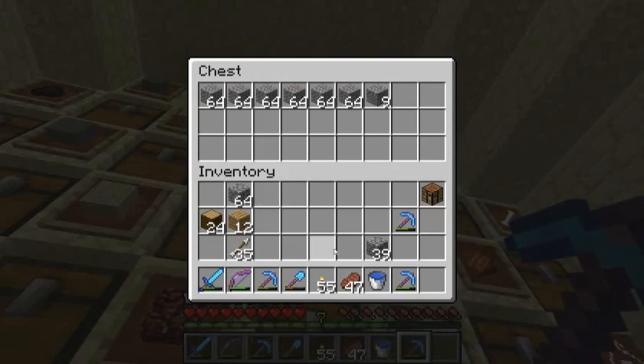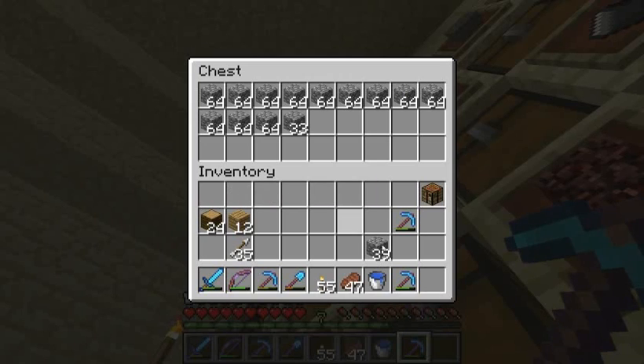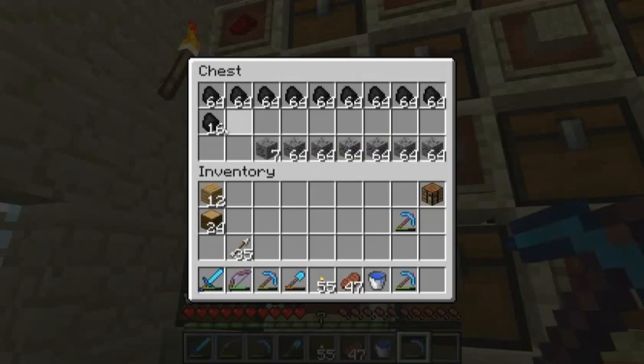I have laid out a little bit of the space around our cobblestone plaza. I didn't find another spawner — that was one of the reasons why I went down there — and I just want to get some things in my inventory.